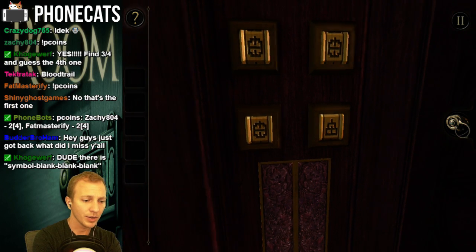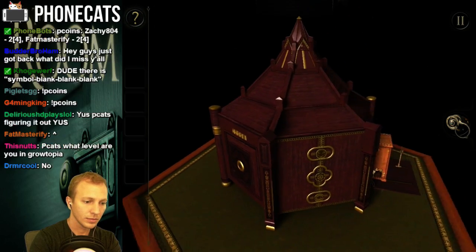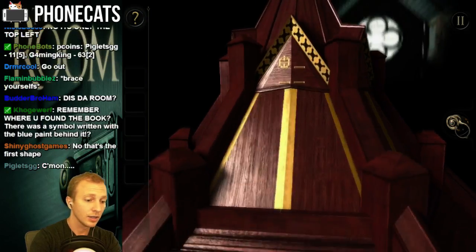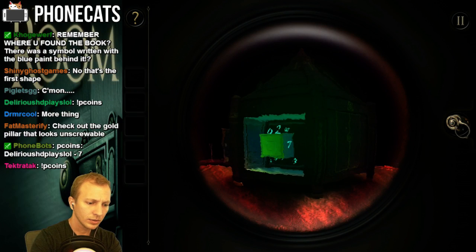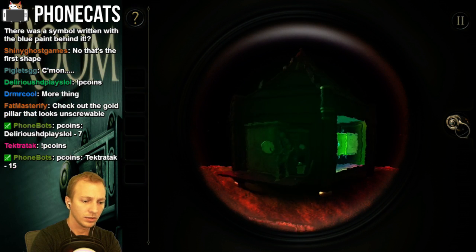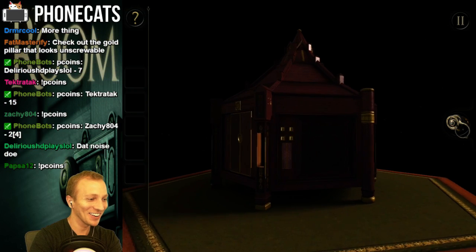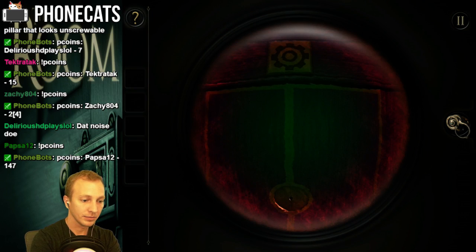Find three quarters and guess the fourth. Oh my god. So that's one — that plus-ish sign. Oh, and it even tells you their location. So top left is plus. The other one was in the hole that had the book. Oh God, guys, this game might be too hard for one stream. We're not making very much progress. Is that part of it? That gear symbol?